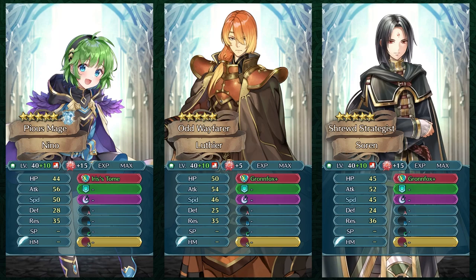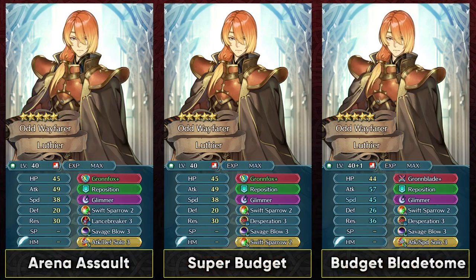If you want to build him up, even on a budget he can be a decent unit because he does come with Swift Sparrow 2 which you could get at 5-star, and he has got Galeforce at 4-star. He's got Grand Fox Tome which now completes the trinity of the Fox Tomes, which is really good. Fox Tome in general is a really nice option on a budget for player phase. So you can simply go with Lancebreaker to be used in Arena Assault and that can help you against Brave Hectors, and he can run attack defense solo.